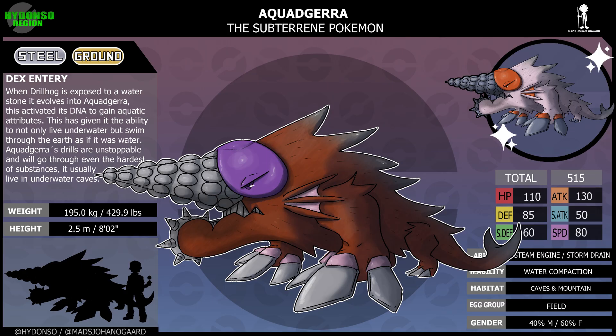Aquajera, the subterranean Pokemon. Steel, ground type. Ability: Steam Engine and Storm Drain. Hidden ability: Water Compaction. Dex entry: When Drillhog is exposed to a water stone it evolves into Aquajera, activating its DNA to gain aquatic attributes. This has given it the ability to not only live underwater, but swim through the earth as if it were water. Most wild Aquajeras are observed to be female, because the colony brings water stones to its queen and princesses, who usually operate within the depths of underground lakes. Male Aquajeras are usually high-ranking, serving as construction or defensive commanders. Its shiny is white, referencing its unfinished first design from 1998.